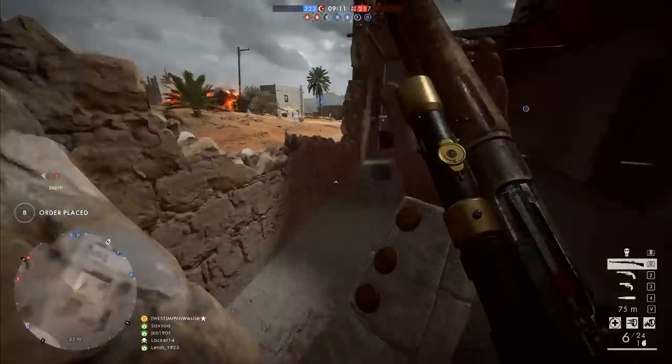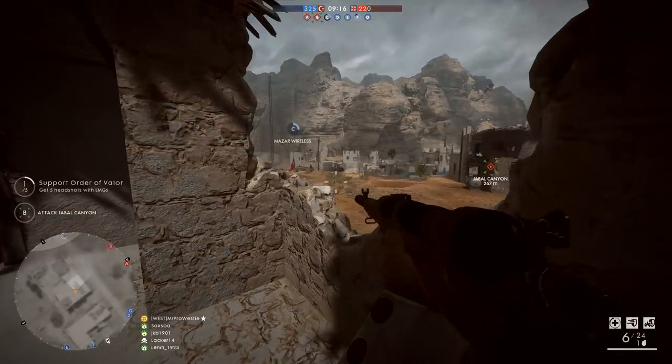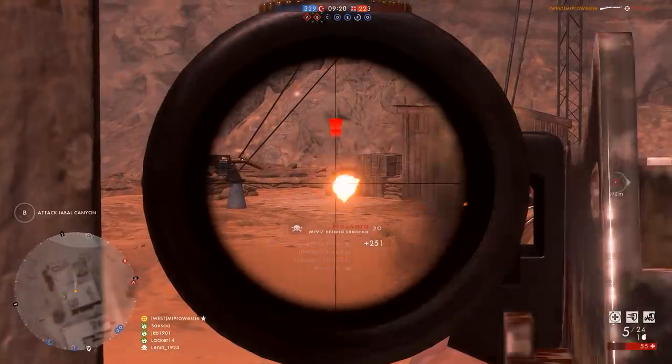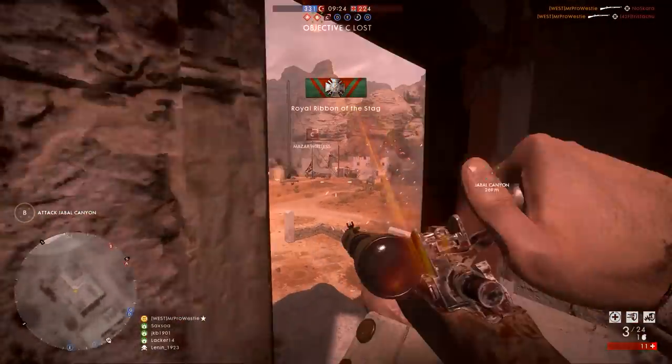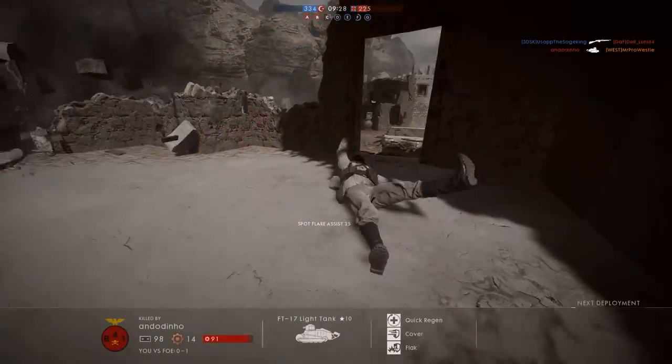Let's start off with what has to be my favourite from the bunch, the M1917 Enfield Silenced. This is a variant of the Enfield Infantry that was added with the Apocalypse DLC, and that was supposed to fill the gap that DICE had left where the M1903 Springfield should have been.